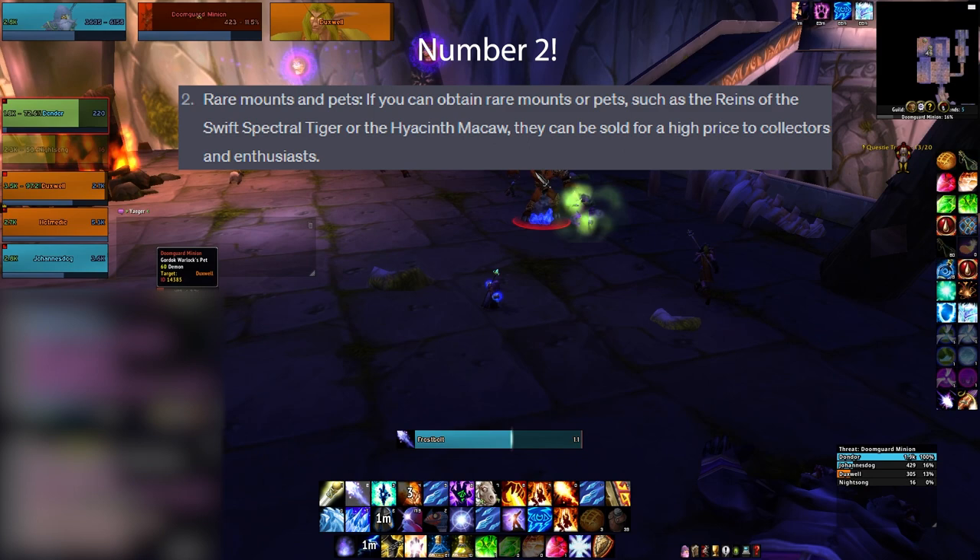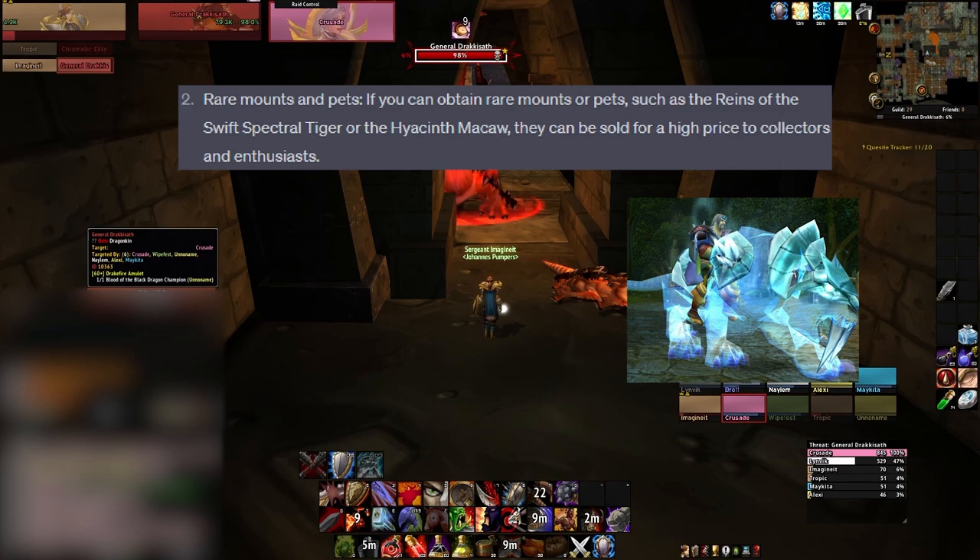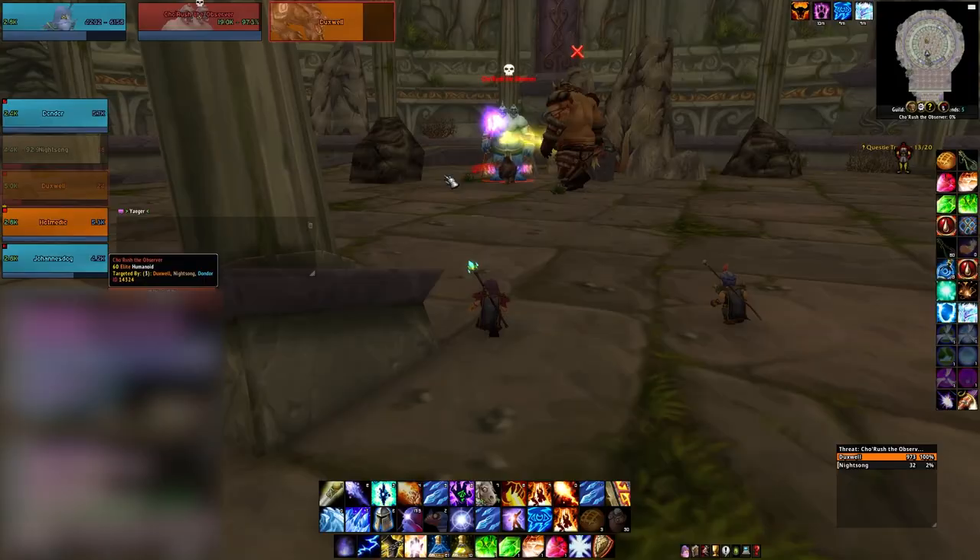Number 2 from ChatGPT: Rare Mounts and Pets. If you can obtain rare mounts or pets such as the Reins of the Swift Spectral Tiger, they can be sold for a high price to collectors and enthusiasts. However, I think ChatGPT had an error here — the codes for those mounts are not able to be used in Classic WoW or WoW Classic Era in 2023. So we'll skip this one.